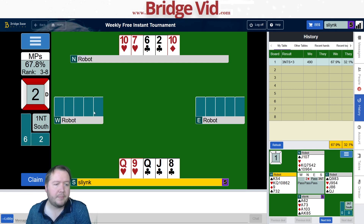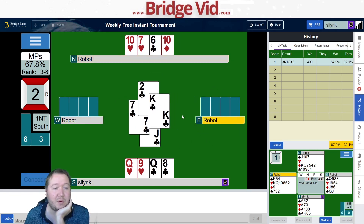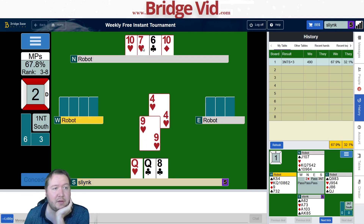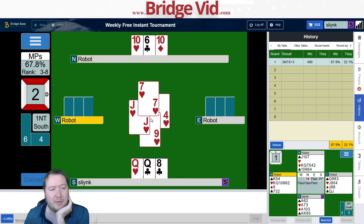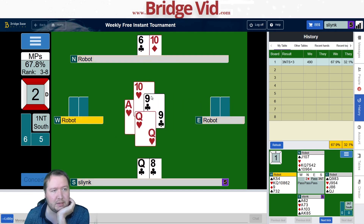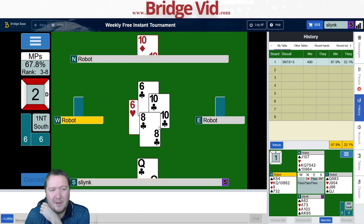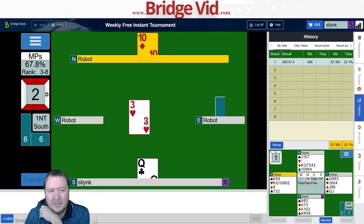They discarded a club. West is really trying to work out how to get east on lead, and the answer is actually with clubs. I'll exit a club here, but east can only get in once I think to lead through. I just have to hope that my queen of clubs comes good, but I doubt it.